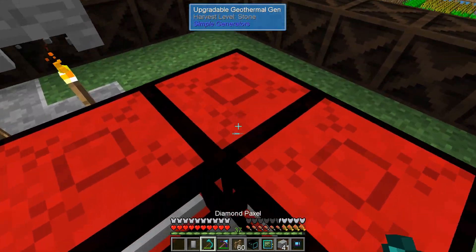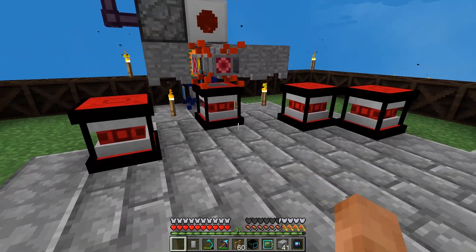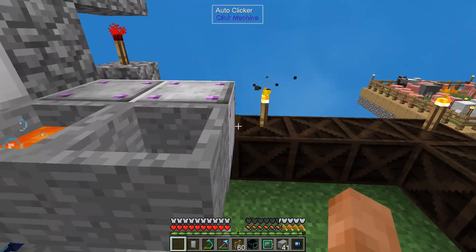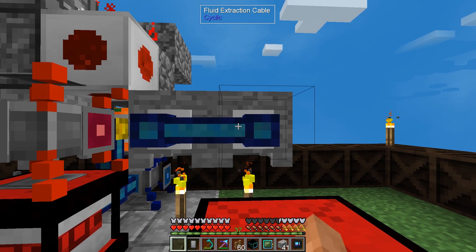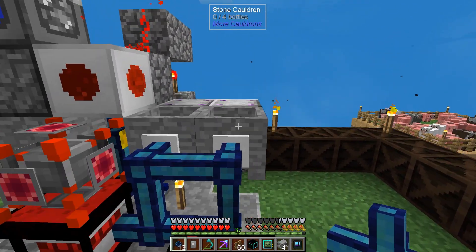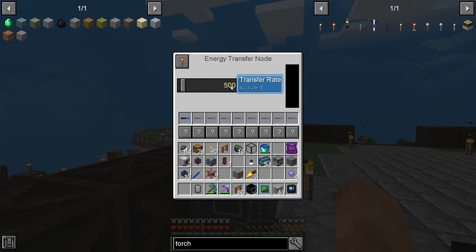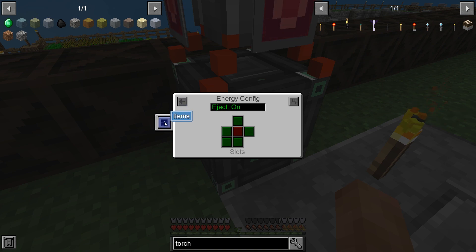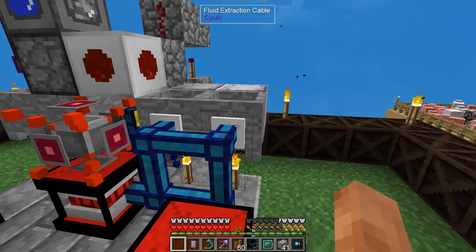We've given ourselves an extra space so we can place this right on this corner here. Let's get another one of these set up on this side — it's all going to come together. We want cobblestone being pushed into those, and we want fluid extraction coming out the front, leading into the tank and into here. I need to take this energy cable and power this with the transfer node over here. Let's set it to output energy through the top — is it getting power? Yes it is! Good, we should be making power with that now.